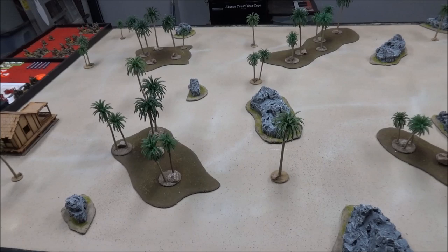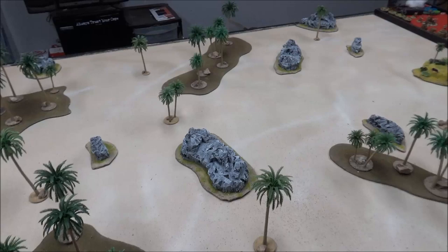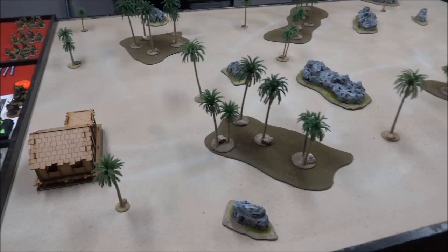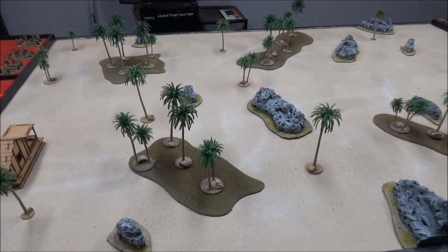I've got a bunch of vegetation coming in, extra vegetation to add to the board and a couple more buildings I need to build. But for now we're ready to rock and roll. I built these rocks out of pink foam, painted them up, and the trees are just cheap trees I got off Amazon. I do have one building built — it's just a jungle hut, probably not going to take much part in this battle, but I put it out here anyway.